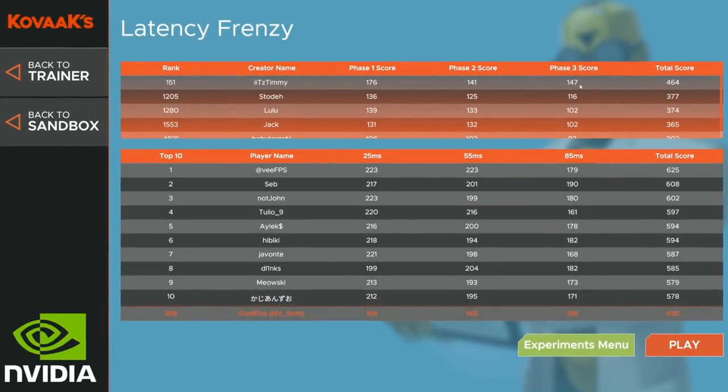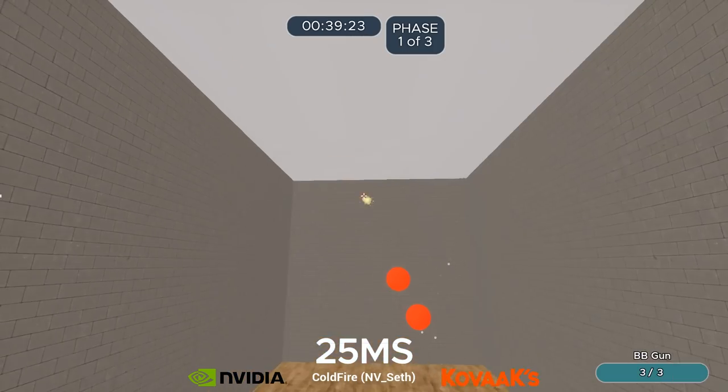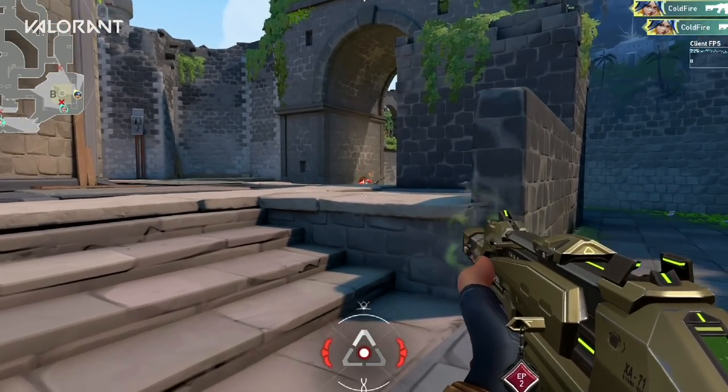Now let's take a look at the results. These include the scores from not only the creators, but also the tens of thousands of gamers who took the challenge. We broke down these results by two different aiming tasks: Latency Frenzy and Latency Flicking. Latency Frenzy was an exercise in speed aiming and pre-planning — a helpful skill when quickly changing targets in a first person shooter.